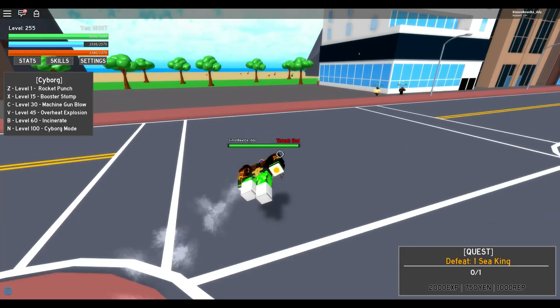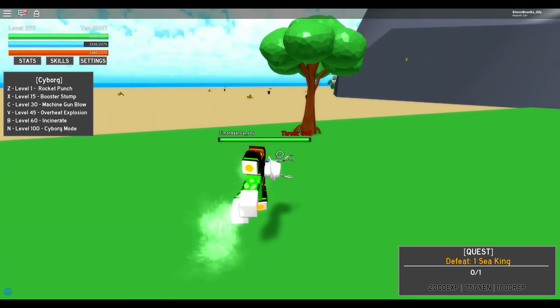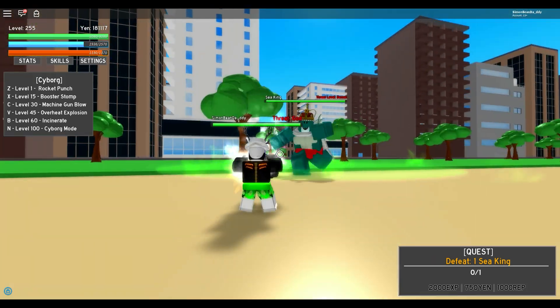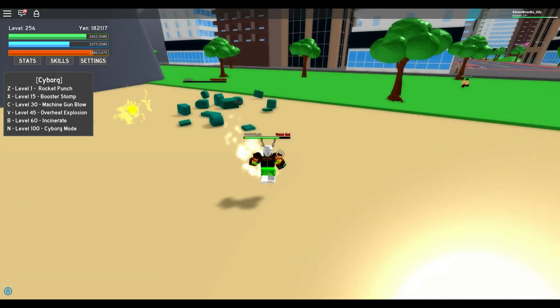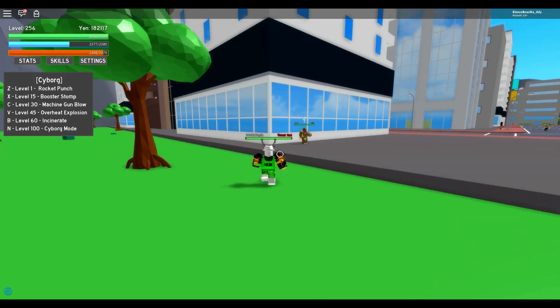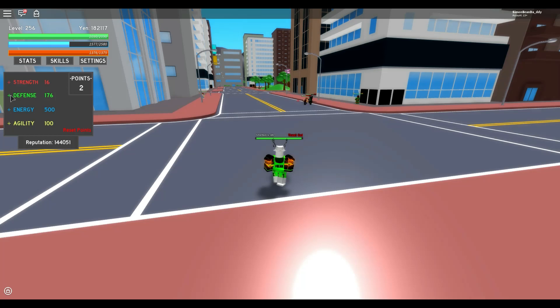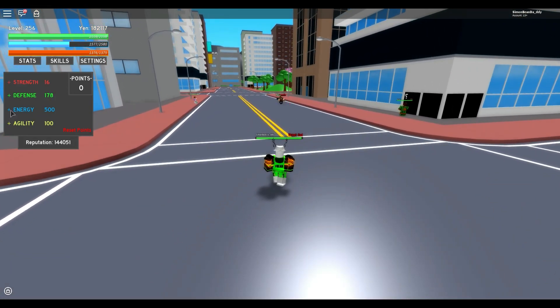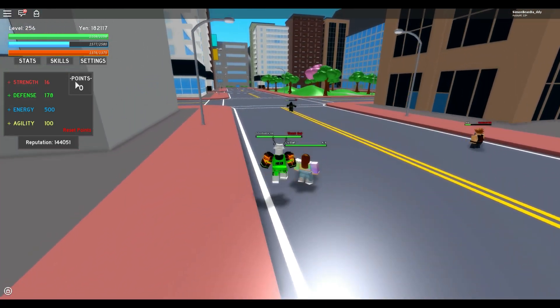I'm going to try and get to level 300 eventually, if that's possible with the Sea King quest. He's already teleported to me — I'll Incinerate him and then use my C move. Incinerate does one-shot him, unless he's teleporting to you, because he has a move that teleports right to you. Right now I'm only upgrading my defense, because I have max energy — the max is 500. The max agility is 100, so I'm basically at max stats and I'm only upgrading defense from now on.